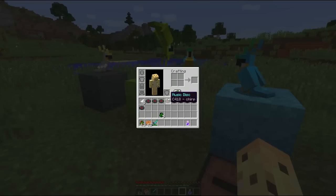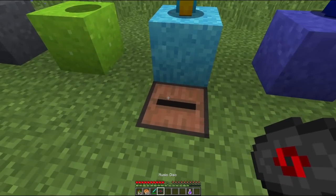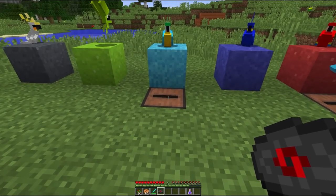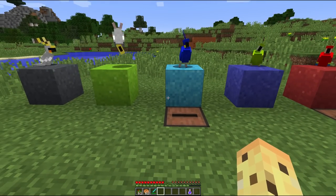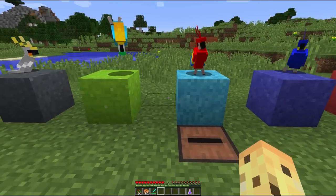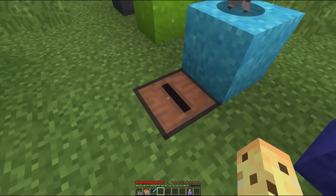But the most interesting thing about them has to be the jukebox Easter egg. So if you haven't seen this yet, you're in for a treat. It's the fact that if you place a music disc into a jukebox nearby them — in this case we'll use Chirp because it's wonderful — just get ready and see what's going to happen. When parrots are anywhere near a jukebox, they will dance nearby it, and they can change colours. That's right — colour-changing parrots in tune with the music!